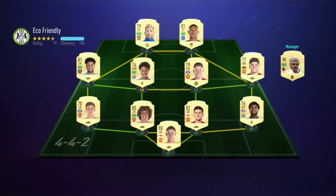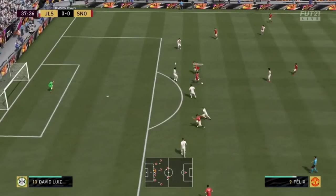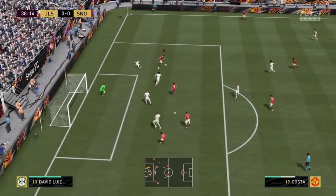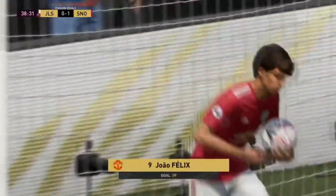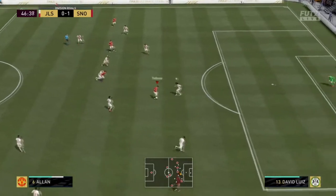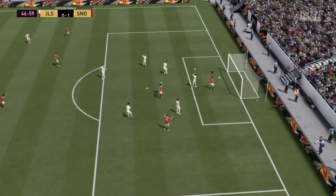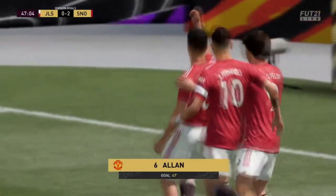We got this four-four-two team with a Brazilian Premier League hybrid. We go up one nothing, Diego Costa with a nice little drag back, square on the way to Joao Felix. In the 47th minute we go up two nothing as Alan skips past everybody and places it into the top corner. We lead two nothing and now it's a matter of avoiding any silly mistakes.